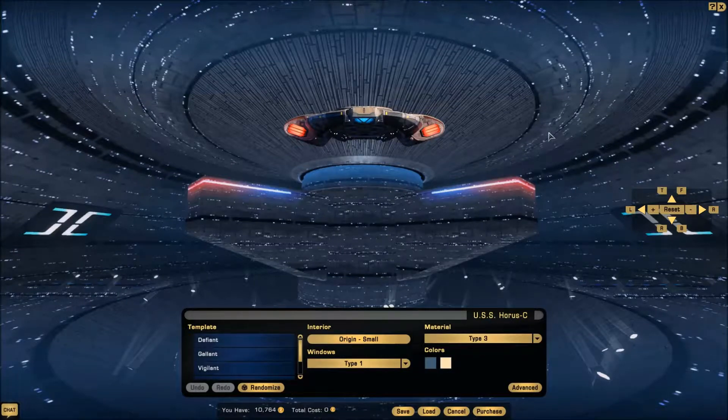Hey guys, welcome back to my monthly ship opinions video. This time we'll be looking at the tier four — I think they're called the tactical escorts — starting off with one that probably most people would recognize from Deep Space Nine.